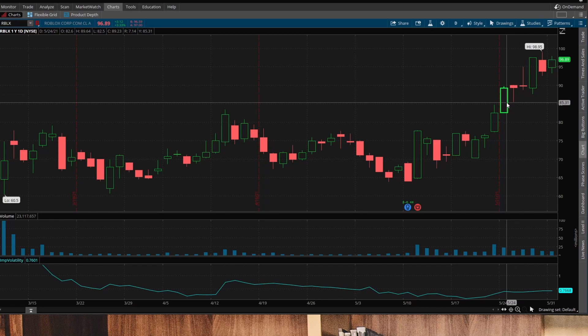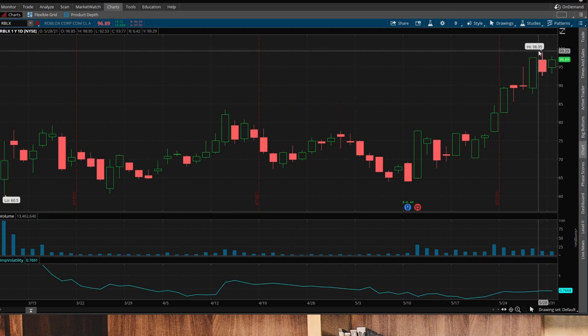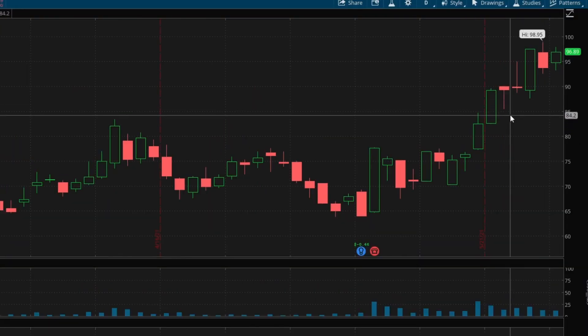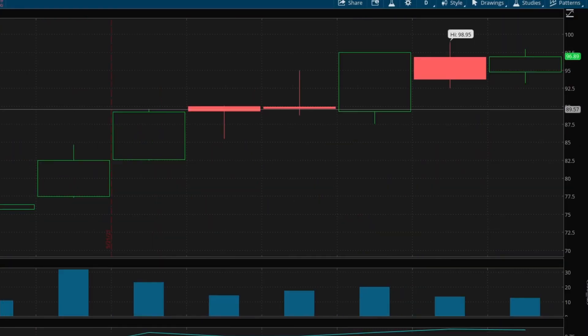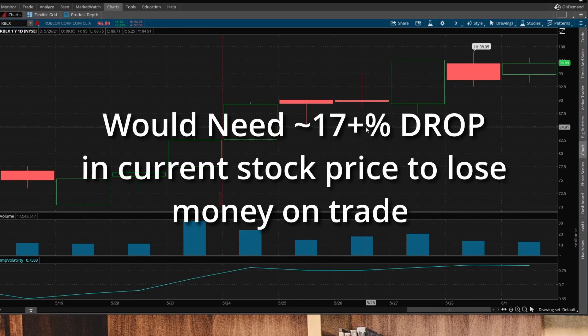What I like on the daily chart is tightening prices, which is good or bad — it does mean it's going to move one way or the other, usually exceeding these bars here. That either means we see a big breakout or maybe a breakdown. But that's why I like options, because I'm set up at the 85 strike. I would need the stock to go below 85 to start getting in the way of break even or losing money.